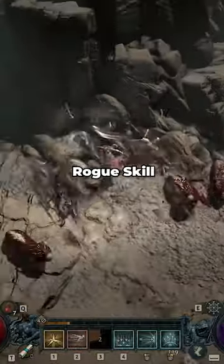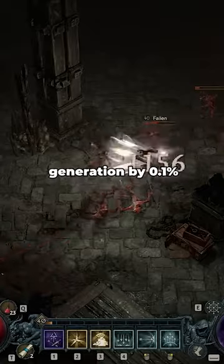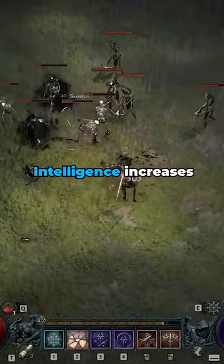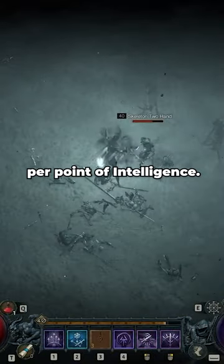Dexterity increases rogue skill damage by 0.1% per point of Dexterity. Strength increases rogue resource generation by 0.1% per point of Strength spent. And finally, Intelligence increases the critical strike chance of the rogue by 0.02% per point of Intelligence.